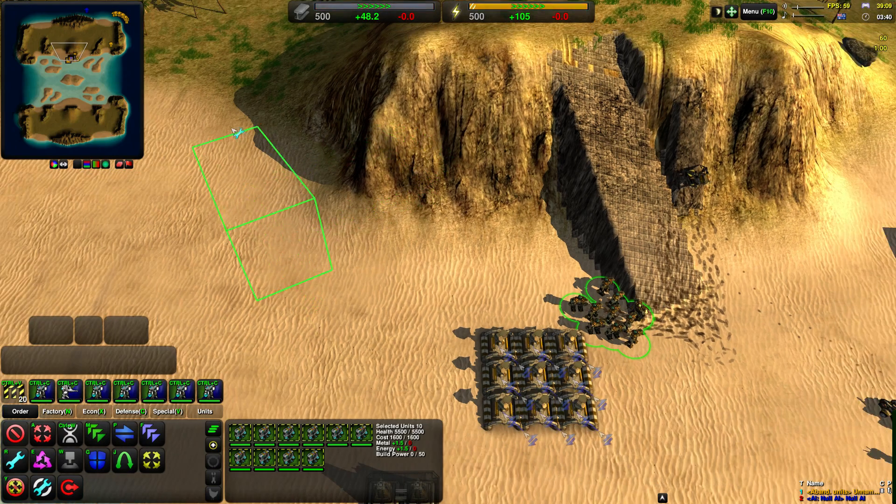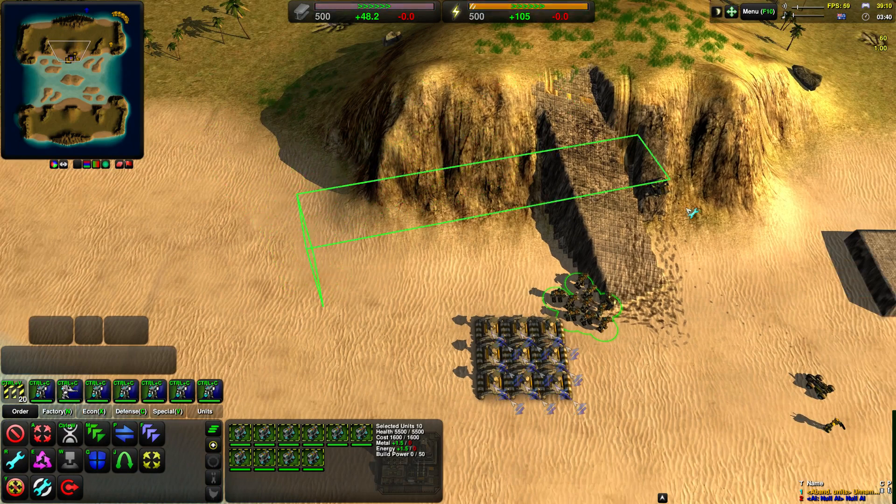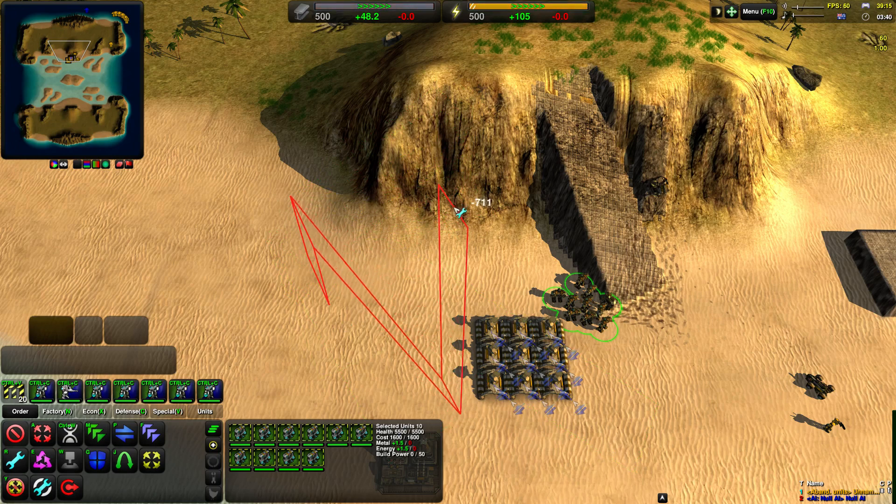You then move the mouse to the end point of your ramp, left click and drag again to change the height. Notice as you get very steep, it goes red, then yellow, then green.